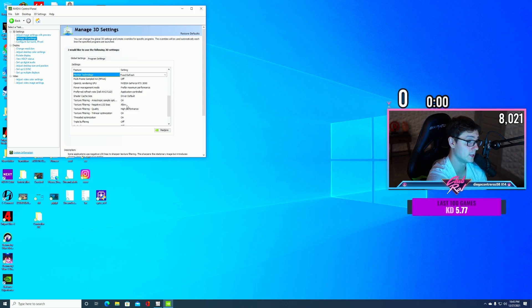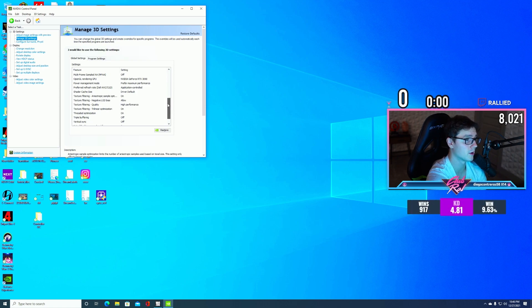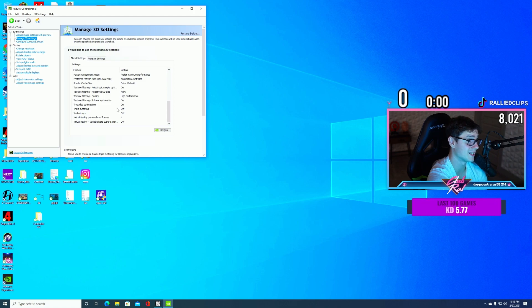Power Management Mode is on Maximum Performance. Application Controlled Refresh Rate as well. I recently switched Texture Filtering Quality from Quality to High Performance and it feels great. Allow LOD Bias is on Allow. Texture Filtering Negative LOD Bias is On. Threaded Optimization and High Performance are enabled here — it helps the game feel smoother. Vertical Sync is Off — we do not want any input delay from that.